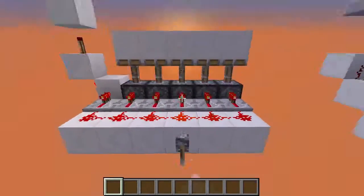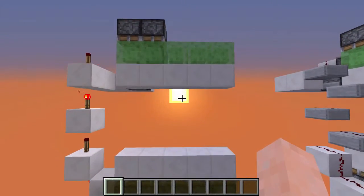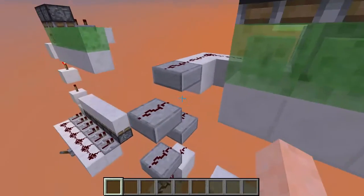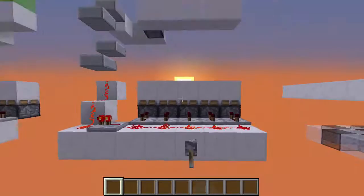So if you want to see it in action, here it is. And there we go. This one, however, is much faster because it has the stone slab tower. So if you want to see how this one is, it is like this.